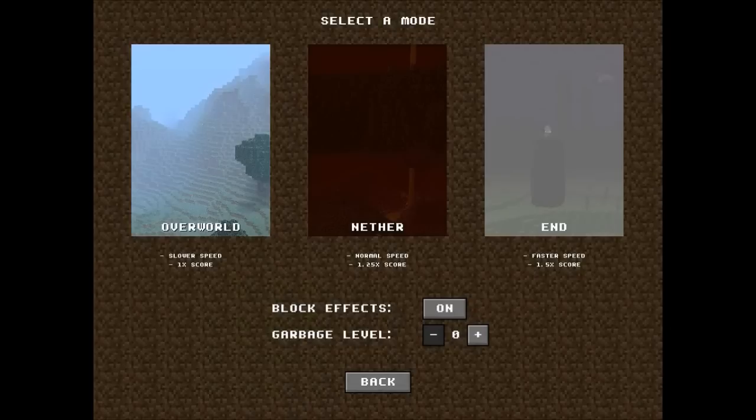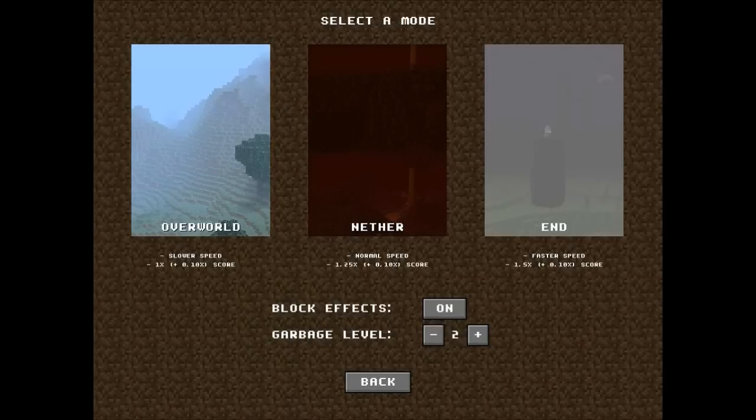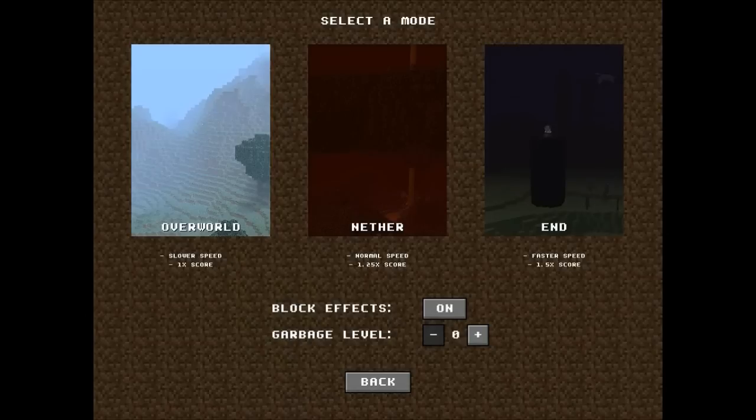So we have three different choices: overworld, nether, and end. You can see the speed is higher depending on which one you choose, but you do get more points as well. You can also set a garbage level, and if you put it higher there's gonna be blocks in the way when you start - I'll show you that after.